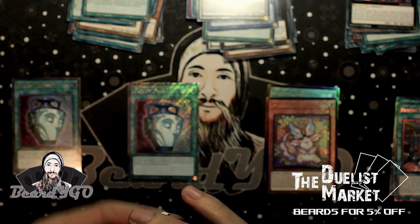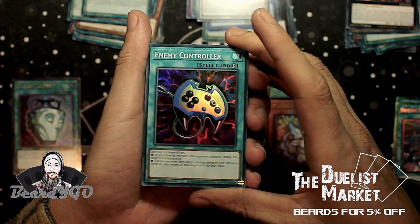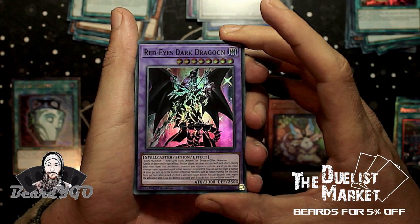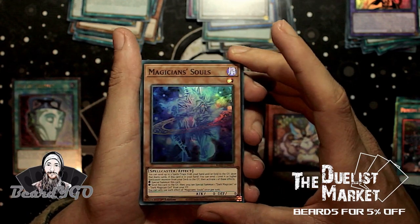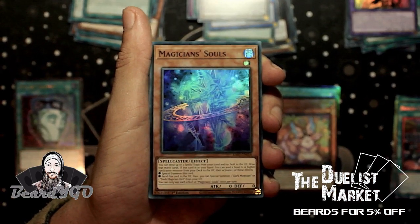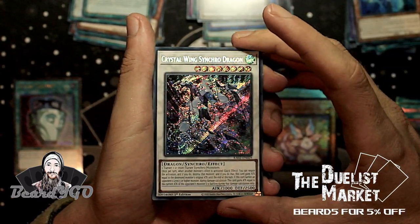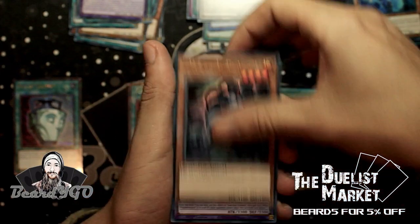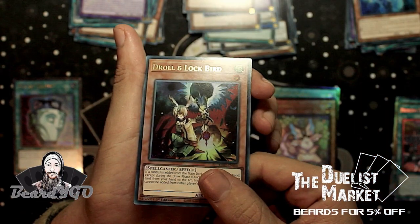Please let me know in the comments what cards you are most looking forward to getting from Rarity Collection 2. We've got Enemy Controller and Red-Eyes Dark Dragoon — really really nice. Magician Souls, another really nice reprint. Then a Secret Rare Crystal Wing Synchro Dragon, Secret Rare Ring Broom — very nice — and Ultra Rare Nimble Mega Hamster, Guardian Chimera, Skull Meister, and Droll & Lock Bird.